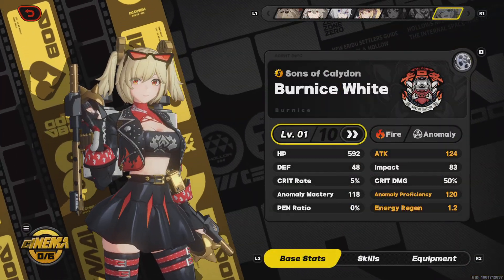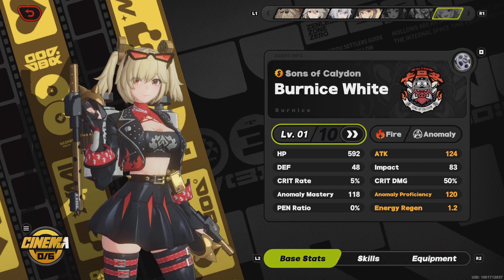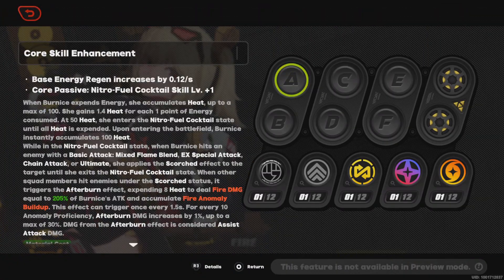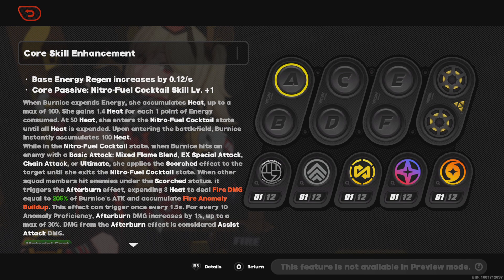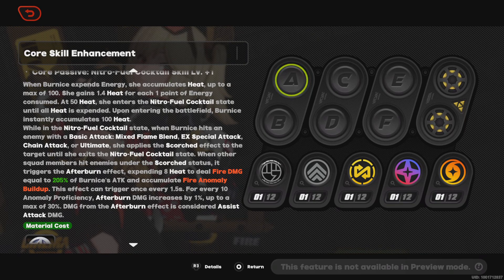Bernice is an anomaly type and she's fire. For her skill: when Bernice expends energy, she accumulates heat up to a max of 100, gaining 1.4 heat for every 1 point of energy consumed. In Nitro Fuel Cocktail mode, when Bernice hits enemies with her basic attack, she applies the Scorch effect.